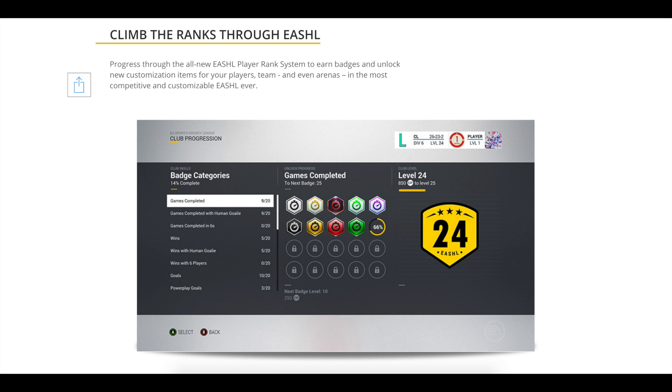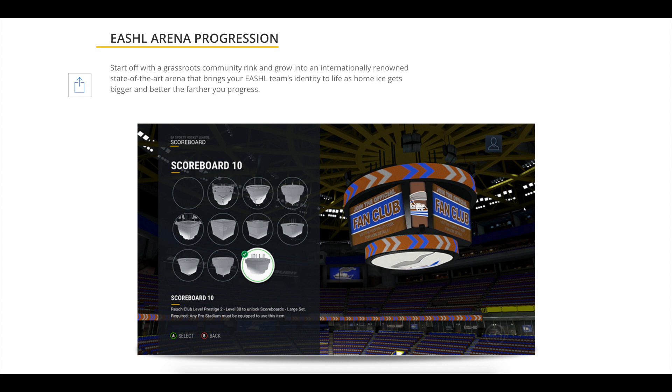EASHL information — it looks like it may be revamped with an all-new player rank system, which will be interesting. For EASHL arena progression, you'll start off with a bare-bones arena and be able to build it up by unlocking elements to the point where you have a full-blown NHL-style arena when you're done. No more just getting a card of a big stadium — you progress and get that taken care of as you go.